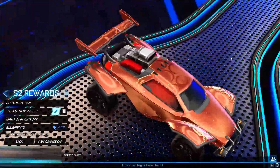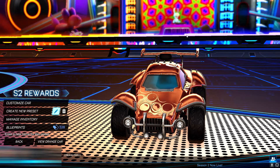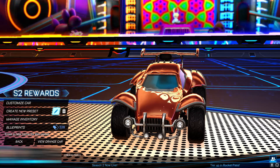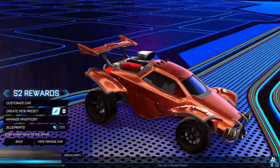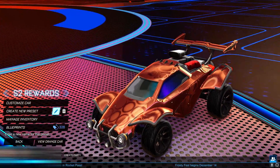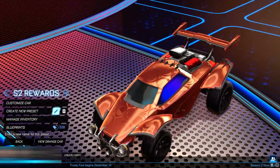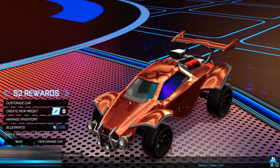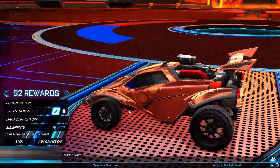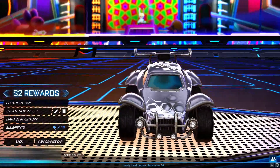Starting off we have the bronze decal. This new season decal actually looks really cool — I would say it looks much better than the previous season, just so much cleaner. I'm not a huge fan of the bronze colour, but the decal itself is a really cool, clean, simple decal. It is animated as well — we've got these little specs that keep appearing and these little circle bits. It just looks really sick. Let me know in the comments if you have this one.